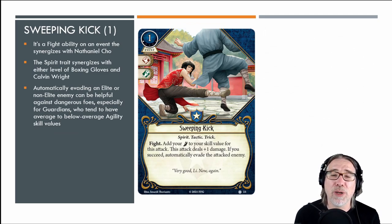Let's move on. There are a lot of gold multicolor cards in this expansion. We'll go guardian, seeker — no rogue cards were previewed — mystic, and then the gold cards. The guardian card we're looking at is Sweeping Kick level one: a one-cost event with combat and agility skill icons, and spirit, tactic, and trick traits. Fight action. Add your agility skill to your skill value for this attack. This attack deals plus one damage. If you succeed, automatically evade the attacked enemy.